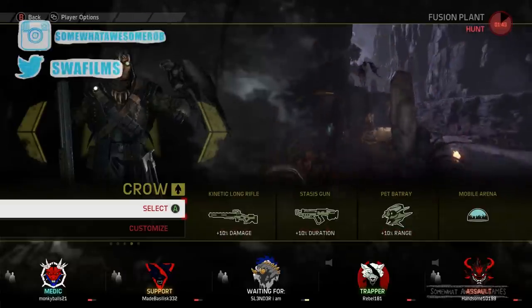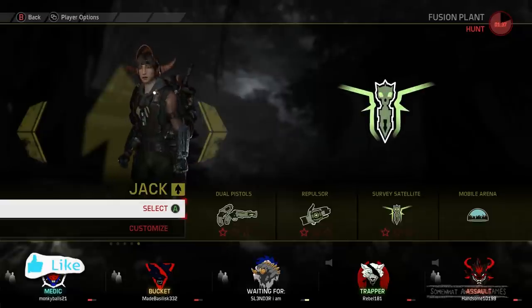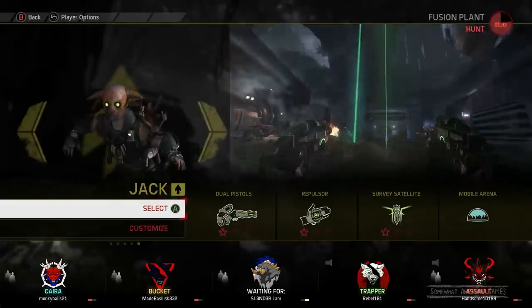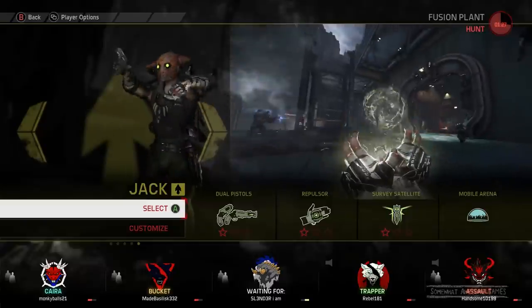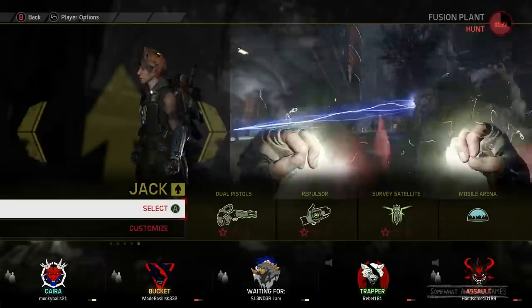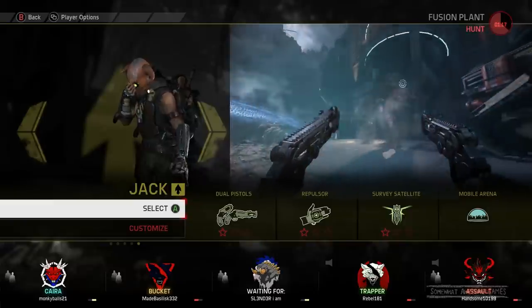Welcome to Someone Awesome Games, good looking people, I'm Rob and we're playing Evolve. I'm back, ready to rumble and play as this happy chap, Jack. I know nothing about him except he has some kind of satellite scanner, four pistols — dual pistols that he swaps out — a Repulsor, and of course Mobile Arena. I'm gonna stick with the default Jack here. I'm excited.